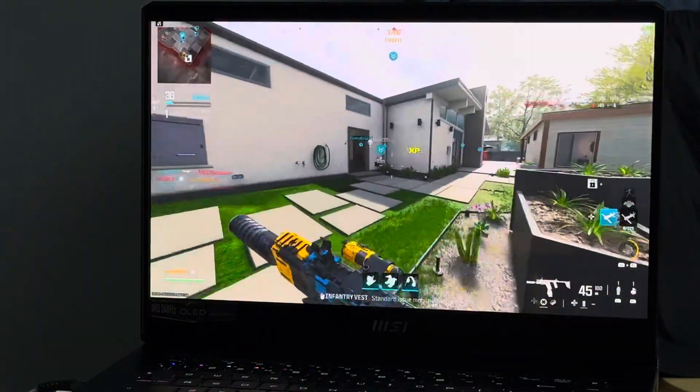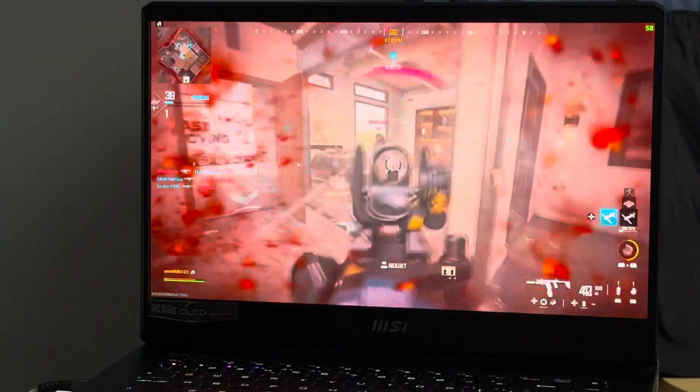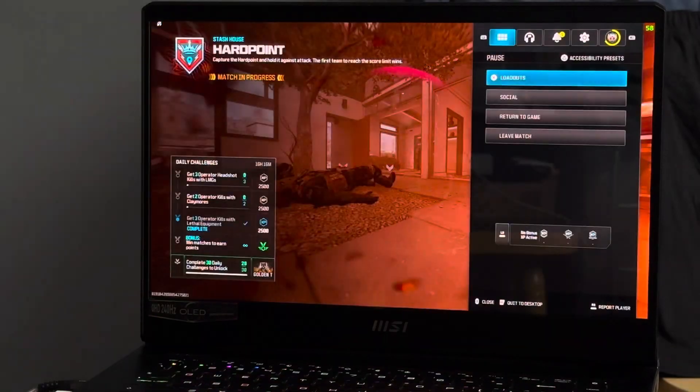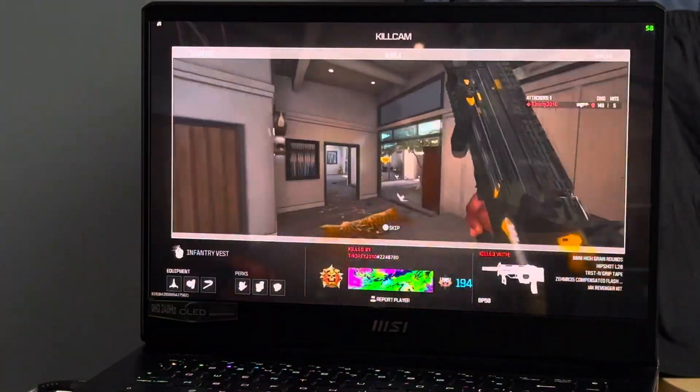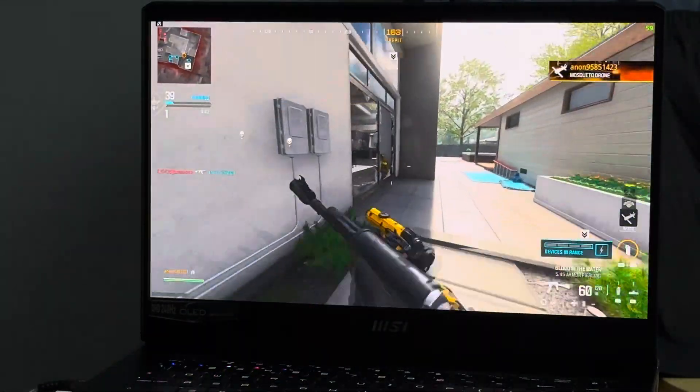I need to swap my loadout. I'm going to use the cast-off instead — it's got a 1250 SSD. Only because I'll get proximity mines.